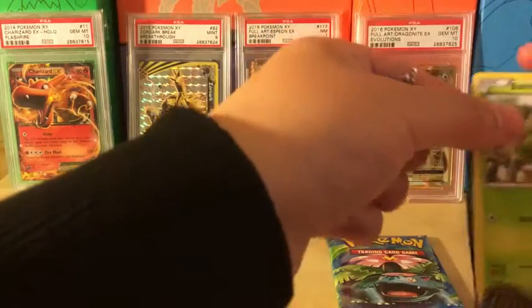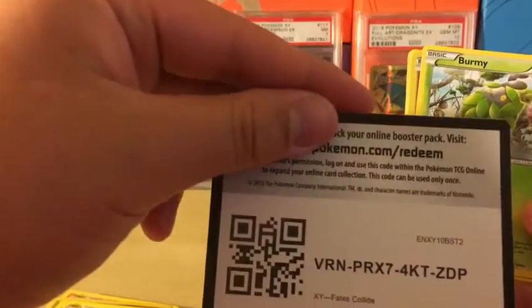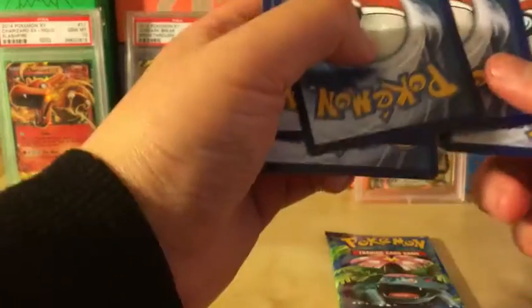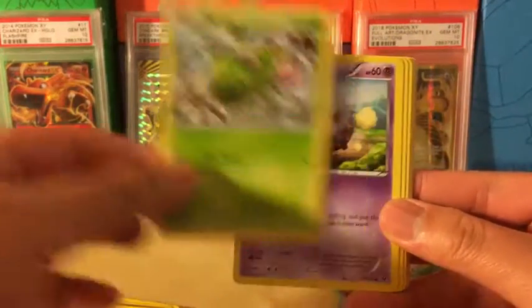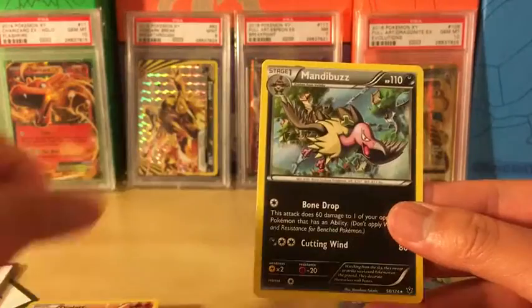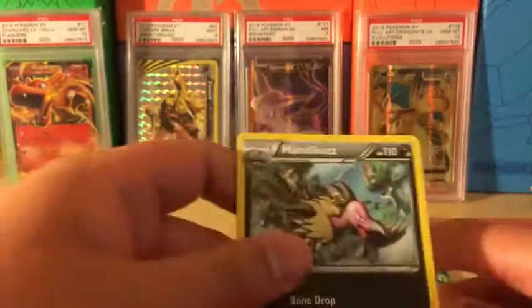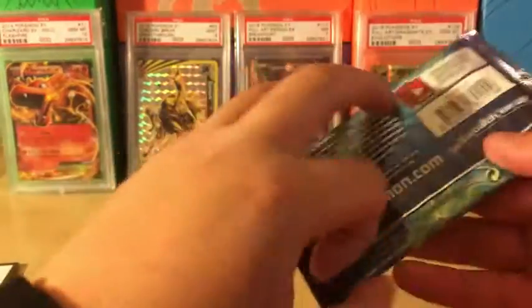This one looks really minty on the back so I'm hoping something good comes out — Charizard? No. Wow, let's see: Burmy, Cofagrigus, Meowth, Larvitar, Diglett, Weezing, Fairy Drop, Alakazam, Spiritomb, reverse holo Diglett, and the rare in the pack is Ampharos non-holo rare. Damn it. The one time it actually looks like a clean gradable card, it comes out as Ampharos. It's okay, we still have Evolution's last pack — can we get something good or will this be a bust?